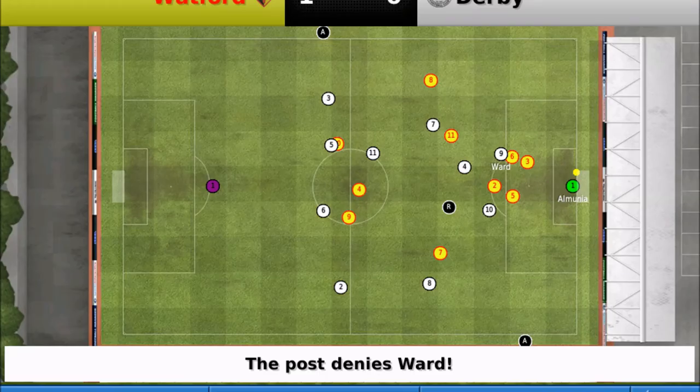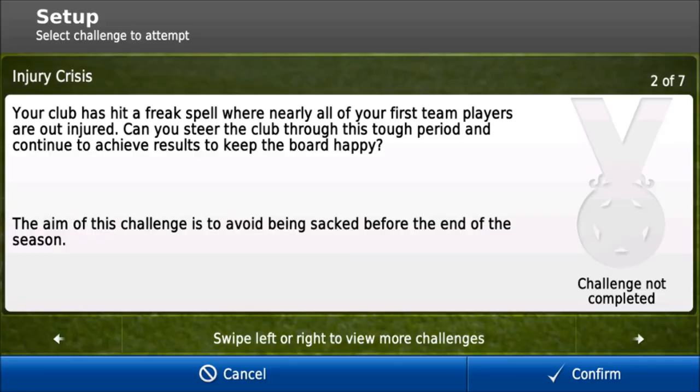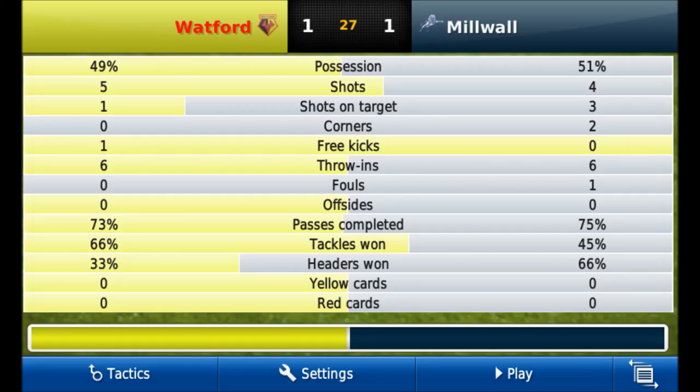A player form hot list. The hot list basically means a player who's got good form over a certain amount of time — say over a month — will be put into this list and his value will go up. So you can see who's in form and who's flopping, like Torres.